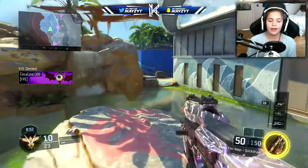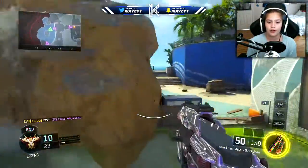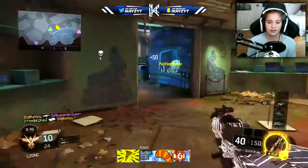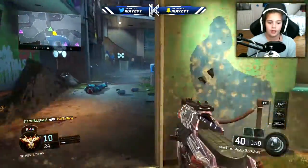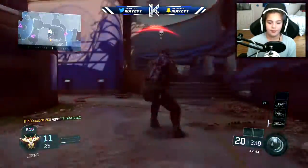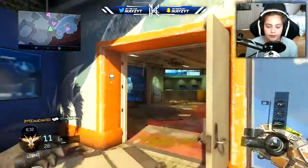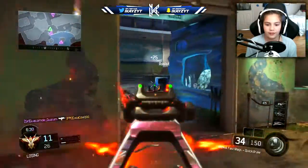I chose the Rogue. You guys can go with the Gambler where it draws a random specialist, but I feel that's like you're just picking a specialist and going. I messed up there but we can get this again, no worries. It only takes five kills — it takes five kills to get it every time.